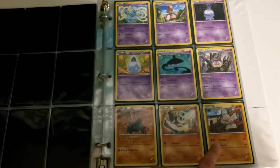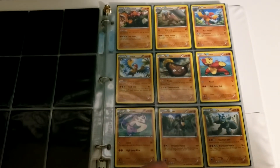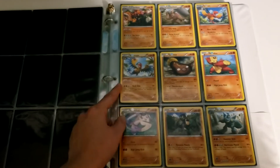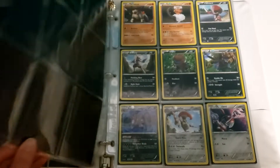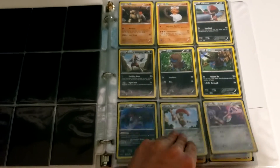Oh, this is a nice set. Chandelure — this was one of the first Pokemon that worked really well with the Tropical Beach card for setup. Archeops has seen some play as well. Hydragon — I played with that deck too.